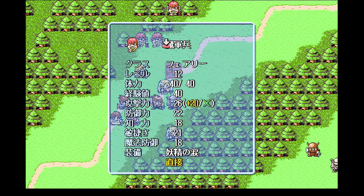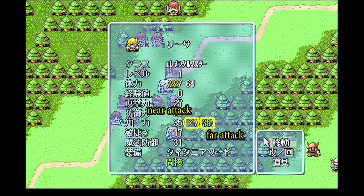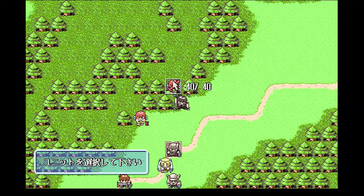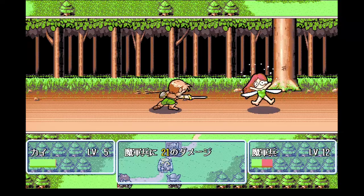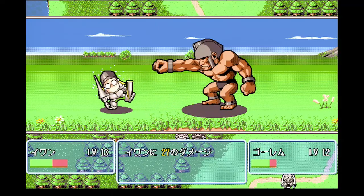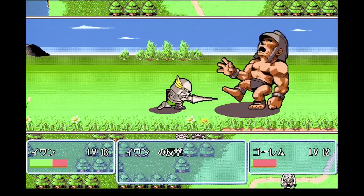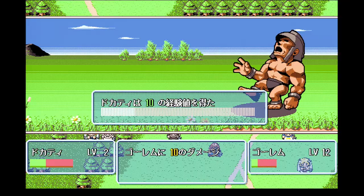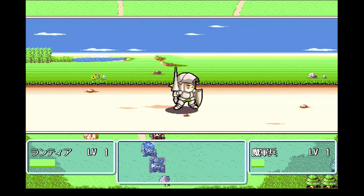The main strategy of Farland Story is paying attention to whether characters and enemies are capable of attacking from nearby or from a distance of one space away. If you attack an enemy from nearby and that enemy is also capable of attacking nearby, you'll be immediately counter-attacked. Your characters will also counter-attack enemies when they are capable of doing so. You want to try to attack enemies without getting counter-attacked when you can — it's super simple, and you'll pick it up right away.